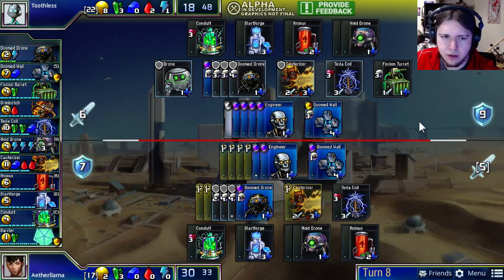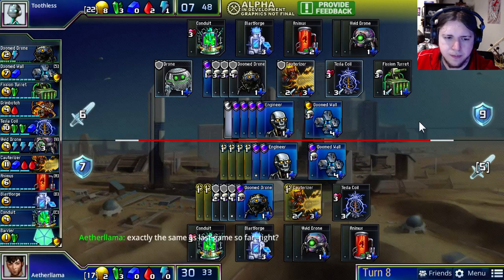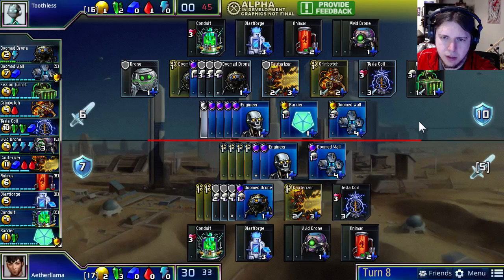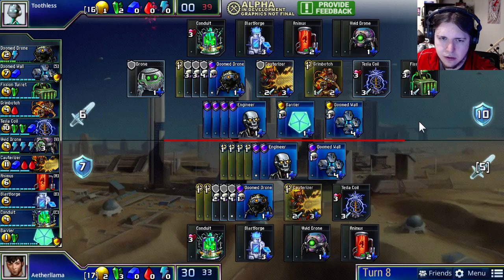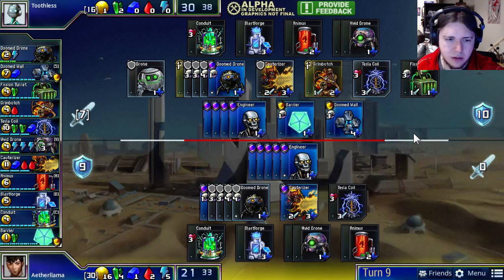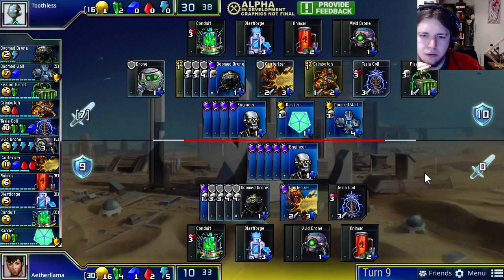Now it seems they're both going to have to rebuild their Doomed Walls, having run out of Lifespan. Toothless opts for a Doomed Wall and double Grim Botch. Aether Llama also has a tremendous amount of resources — a ton of Doom Drones and money in the bank. Toothless may be deciding that a double Grim Botch isn't for him, because he needs to spend more resources on defense. He wants to keep his four Engineers alive so he can continue to threaten damage with his Cauterizer.